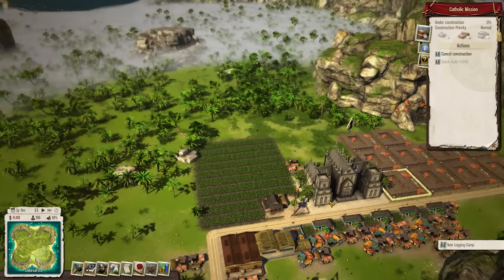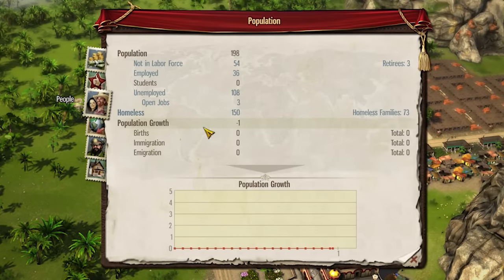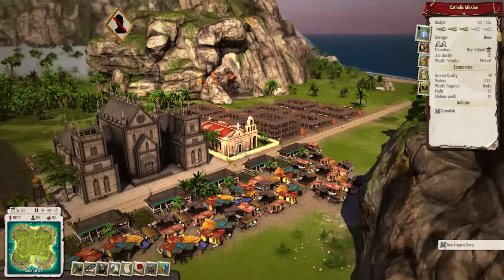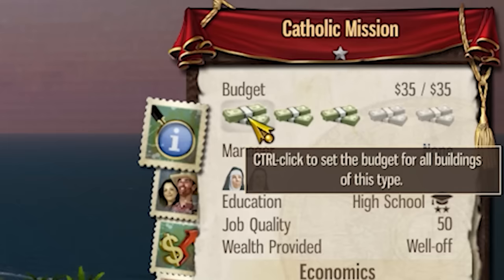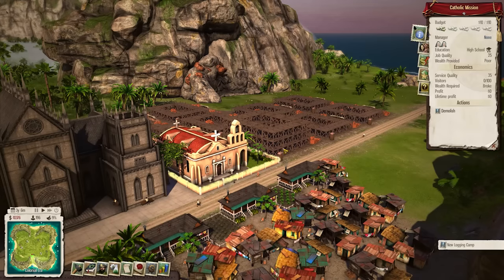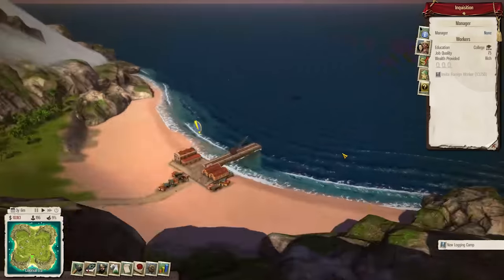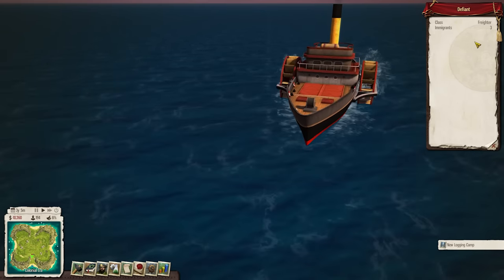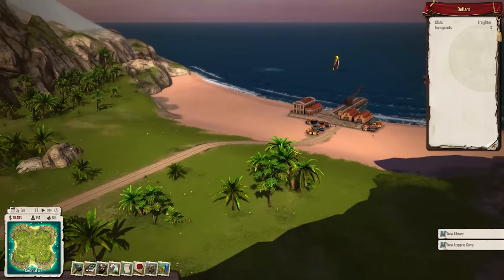Construction of our Catholic missions is well underway. At the same time our population is starting to decrease — 73% of the people on the island are actually homeless. With our first church built, this is where the fun begins. One thing to do is make sure all your churches have the lowest budget possible, because we're going to have a lot of them. We don't want them to be very costly, but for every church we have, the Inquisition starts giving us more and more money.